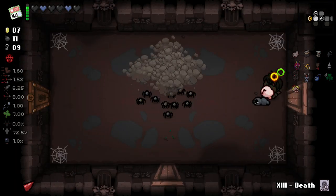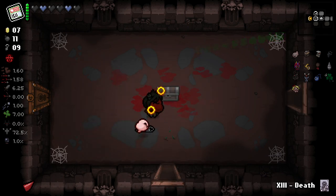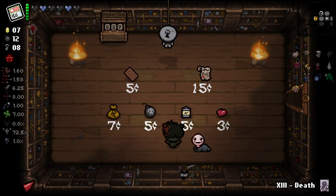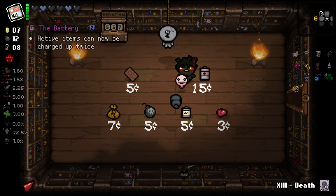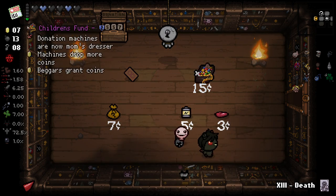Lil Spewer's cute, he's fine. Familiars doing contact damage is gonna be really good with Leech, because it's basically gonna double his damage output. Birthright here — I don't know what Birthright does for us, but I want it. We will pop this and just see what we end up getting.